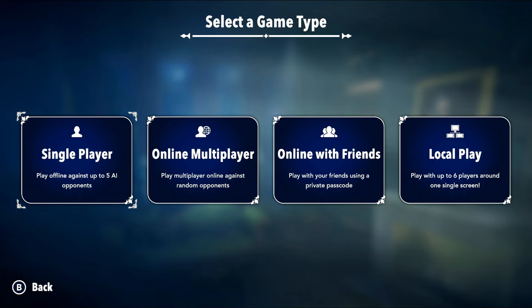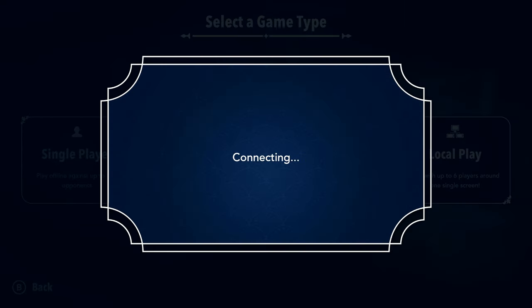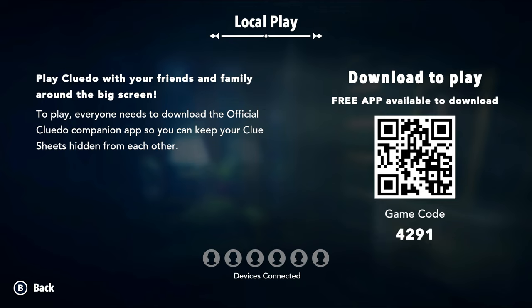But if you want to do anything besides single player, you need to download a companion app. This counts as your hand, so you don't have your friend looking at your screen. I was wondering how that would work. You download the companion app with that lovely QR code, then put in the room code. Done. Join game. I'm in, and you're in.